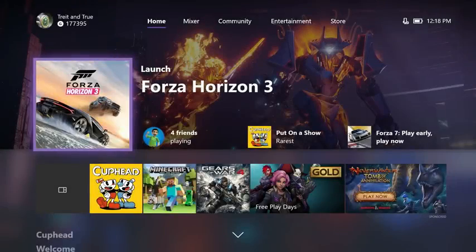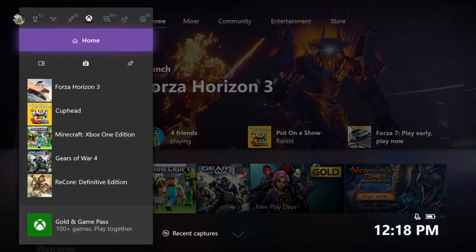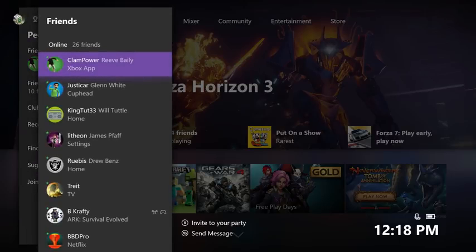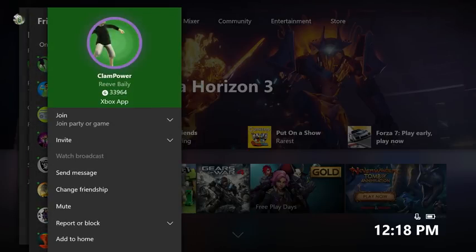As an example, let's add a friend to home. Hit the Xbox button on your controller to bring up the guide. Then, navigate to the People tab. Select Friends or Friends in Games. Then, select a friend from the list.